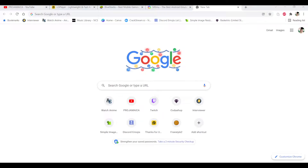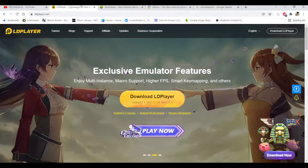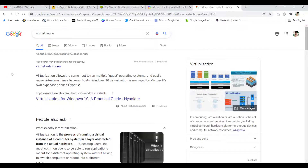This next step is called virtualization. Virtualization is basically a guest process, and the guest process is the emulator. In order to run an emulator on your Windows operating system, Windows allows you to run that guest process. Without virtualization that will not be possible — it's basically what allows you to run the emulator on Windows, like a foreign-object allowance that lets you play mobile games on your PC.